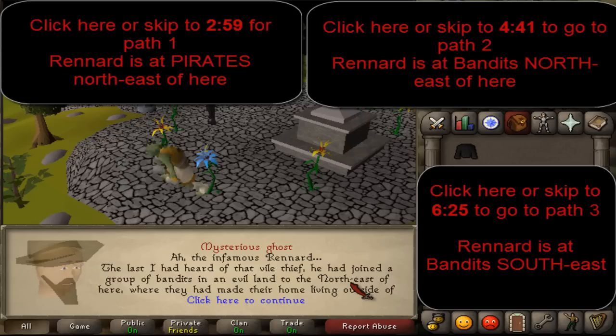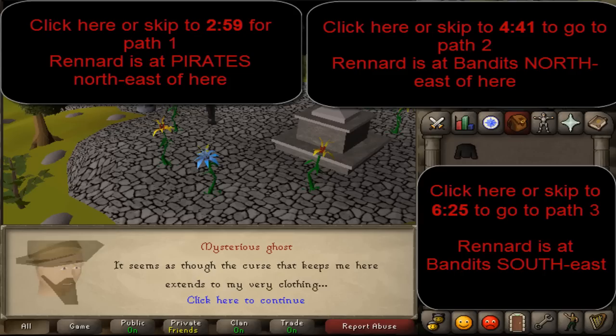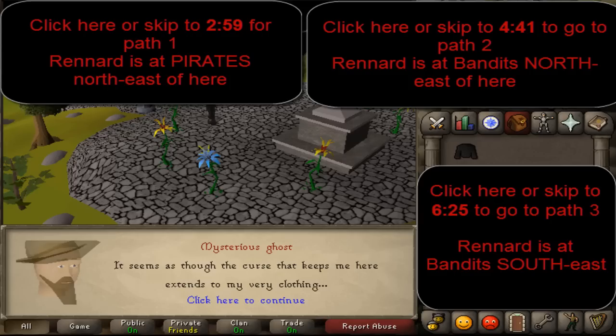You will also notice that you will get a ghostly rope in your inventory. Drop it and ask for another one. With an empty inventory you can have a maximum of 29 ghostly pieces. The order of the ghostly clothing given is: rope top first, then the gloves, then the boots, then the rope bottom, the hood, and then lastly the cloak.